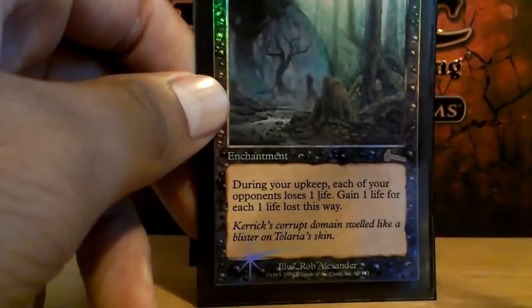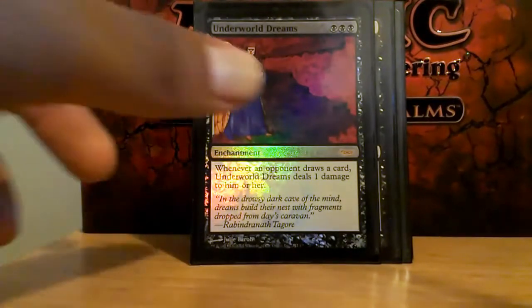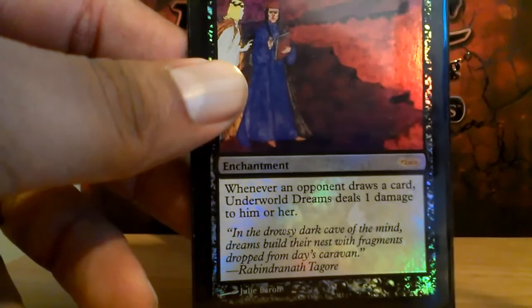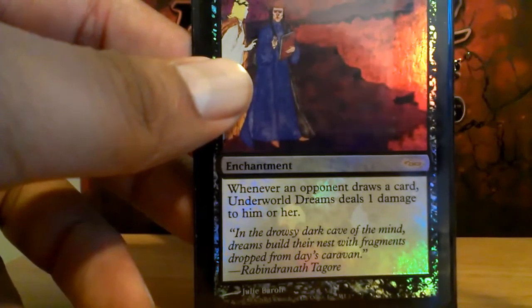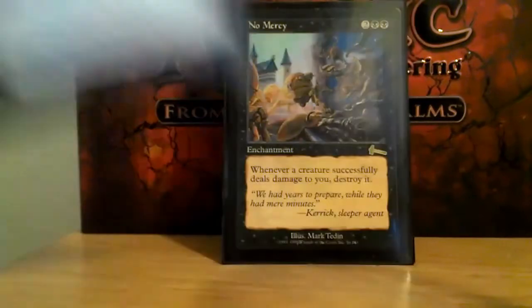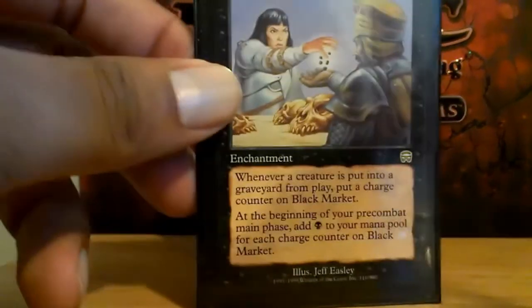Subversion — it's kind of just an annoying card. People are losing one life, but the bigger the game, the more life I gain from it. Underworld Dreams — same thing, another annoying card, but it's been sitting in my binder for years and putting it in this deck is a reason to use it. Grave Pact — if I lose a creature, everyone loses a creature. No Mercy — when a creature does damage to you, destroy it. Black Market — for mana.